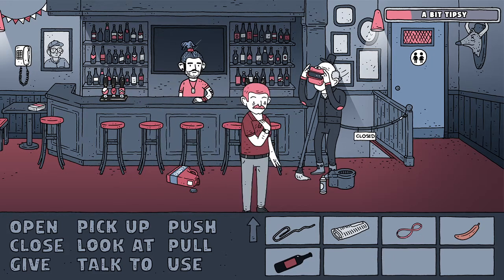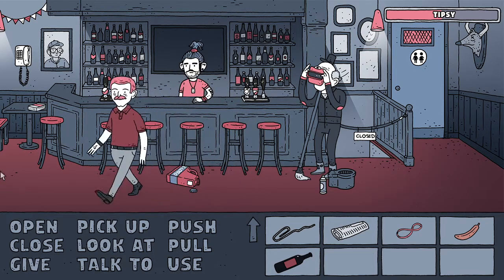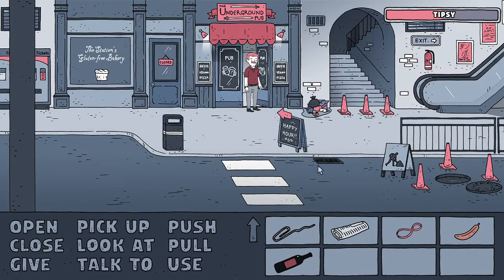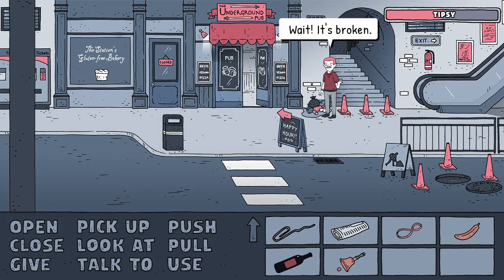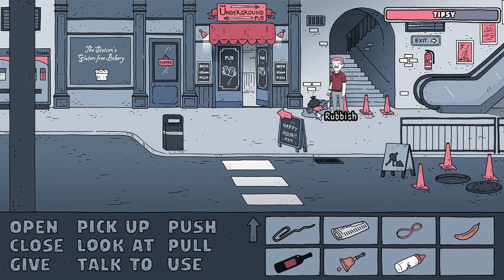Hopefully that will allow us to pick up those items outside, because one of them is a baby bottle and I wonder if we can use that to quieten down the baby so the bus driver will be happy. Let's try picking up the bell - yes, okay! But wait, it's broken. And the baby bottle - I'm so happy I've got it, but that's broken as well.